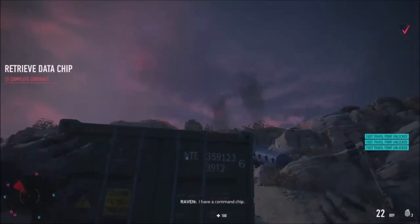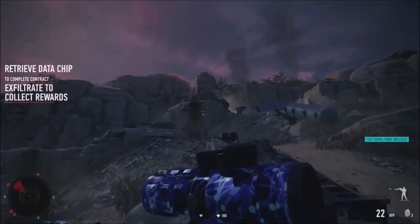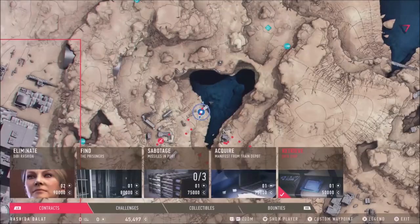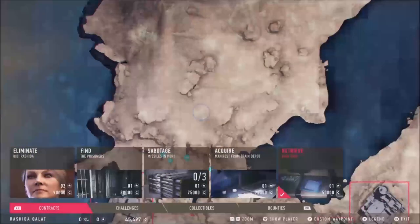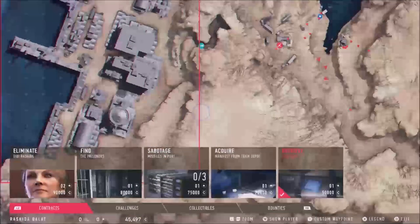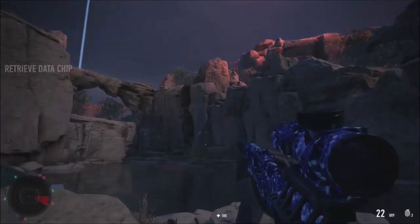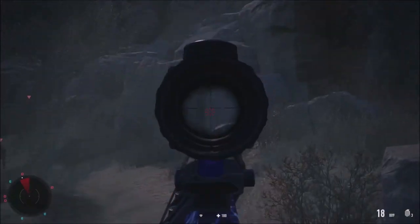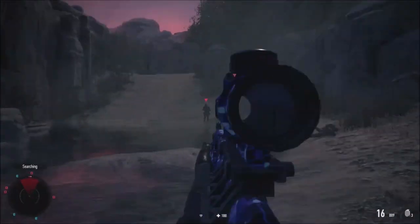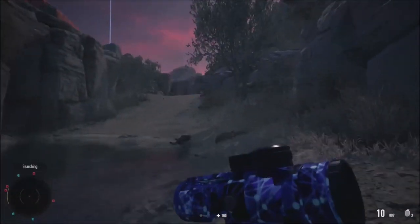I pick it up — got the command ship! We can get out of here now. The entire zone is alerted, but now we just need to head to the port for sabotaging the missiles. Going towards that direction, killing everyone in the way. Got a good gun, which is really helping me out.